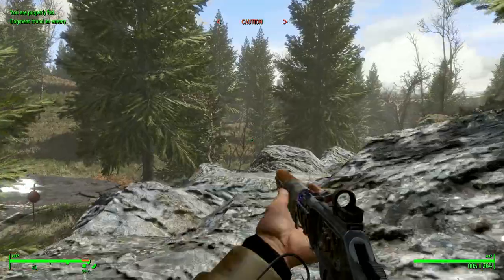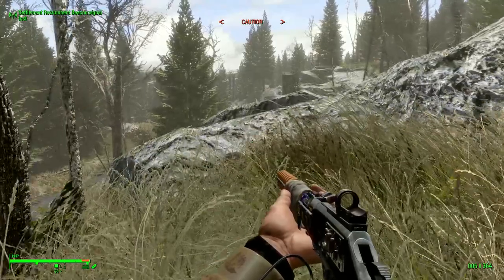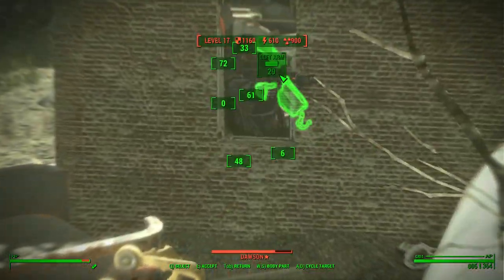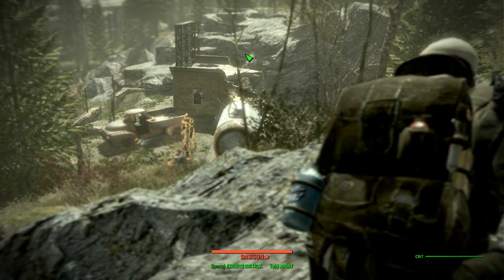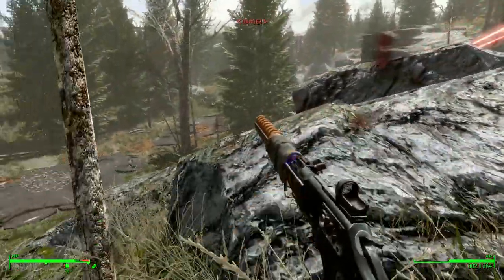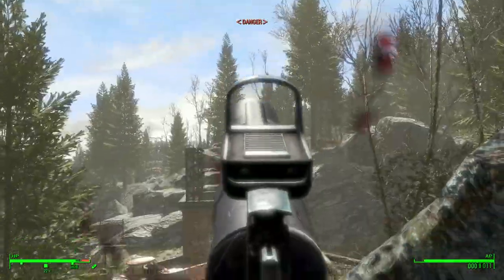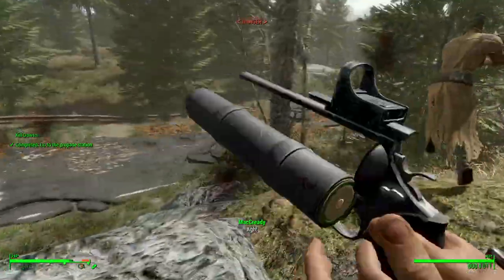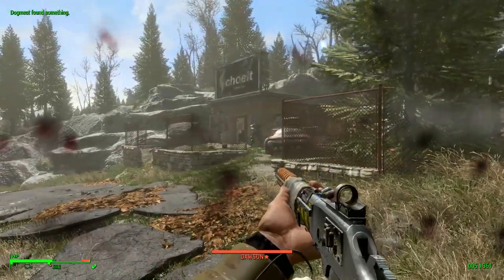We have a bevy of new mods — about eight to ten new mods. I hear some firefight going on down here. That's Dawson, the traitorous Scribe. He sees us. Let's try to get a 40-mil through the building. I hear raiders that might be running at us as well — we need to find some cover ASAP. This guy's gonna murder us.